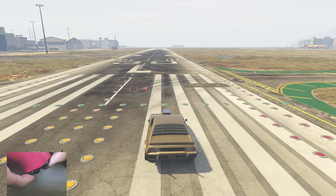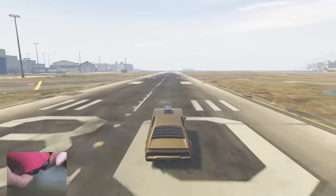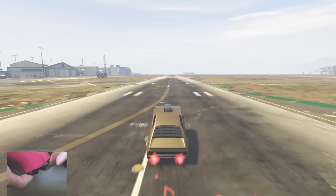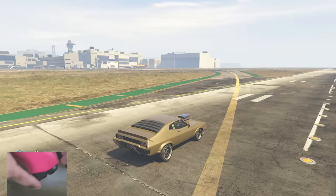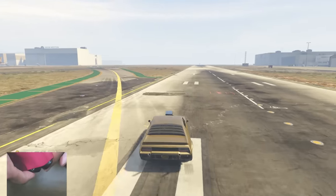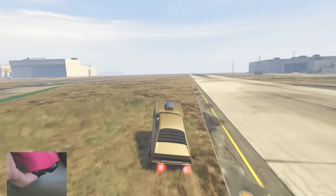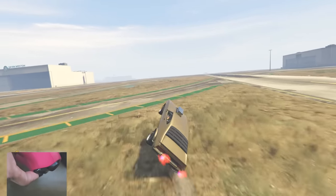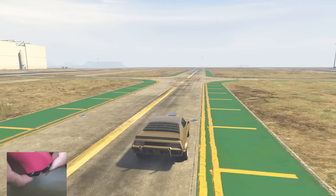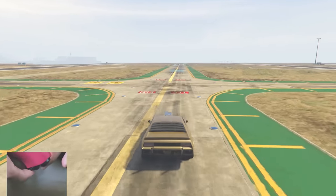Doing a double, triple, or quadruple wheelie is stupid to do, but this is how. Do the same thing — fully accelerate and handbrake, then let go and the car wheelies. Just let go of the throttle; as soon as the front wheels hit the floor again, accelerate again, then let off the throttle, then fully accelerate and let it off. It's stupid to do and that's why I'm not spending much time on it — you do it if you want.